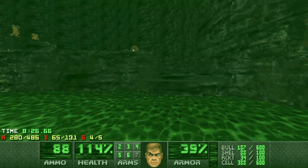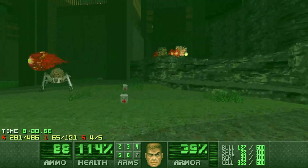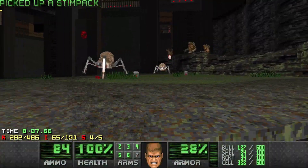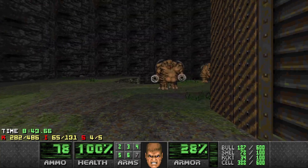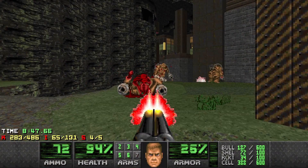Up top here we've got some arachnotrons. Let's draw them away slightly and then get up - maybe even get an infight if we can. I'm 100 on health which is okay, but can't relax too much with this. Much easier to get up on top here and take them down to the side. It's got partial invisibility, which I forgot about - makes it a little bit more challenging.